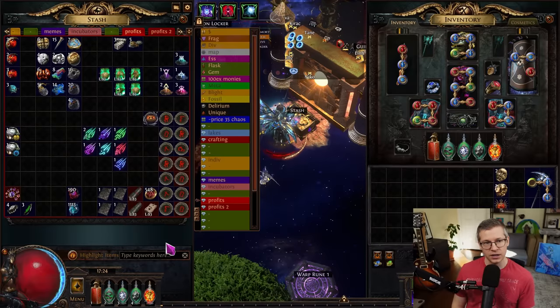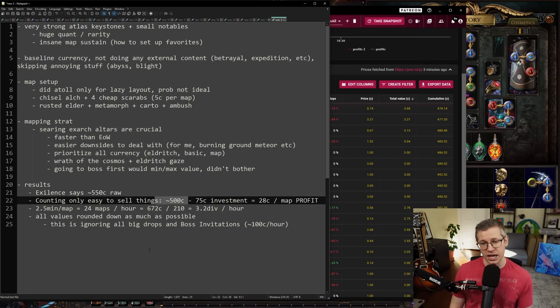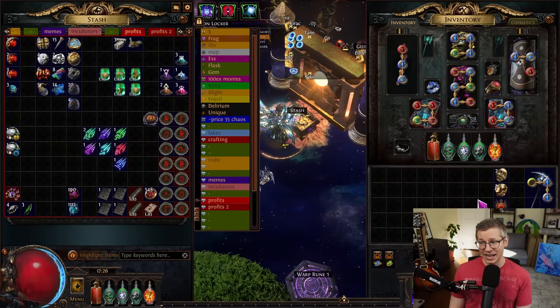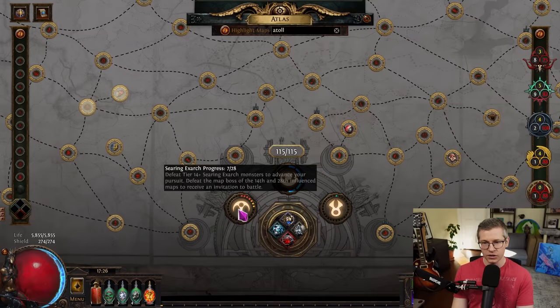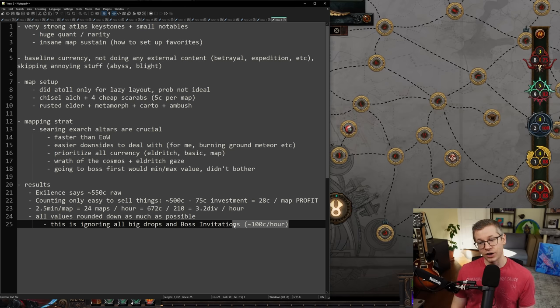This was a total of 15 maps. Using Exilence Next, it is estimating the value at about 550 chaos. I took out a lot of stuff I wouldn't even consider selling, and I think it would be realistic to say that's about 500 chaos of stuff we could very easily sell. This was a 75 chaos investment — 15 maps times five chaos — which equals out to 28 chaos per map in pure profit. At 2.5 minutes per map, this equals out to 672 chaos divided by 210, the current price of divines, which comes to about 3.2 divines per hour. I also got two raw divines and one raw exalt which I'm not counting at all, plus an incandescent invitation — you get those about every 28 maps, and they're currently selling at about 110 to 120 chaos, so that's another hundred chaos per hour.